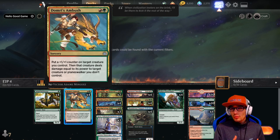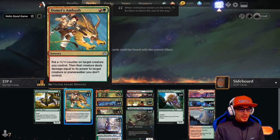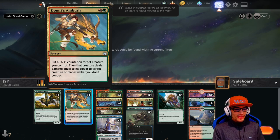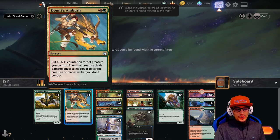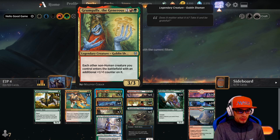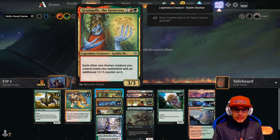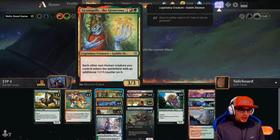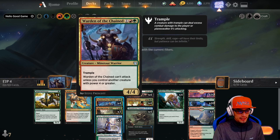We also only have one two-drop, which is unfortunate, but you'll see. It puts a one-one counter on target creature you control, and that creature deals damage equal to its power to target creature or planeswalker you don't control — a little removal for flyers, planeswalkers, and other creatures with really good abilities you absolutely have to get rid of. Brumgully the Generous is a three-three, and each other non-human creature you control enters the battlefield with an additional one-one counter on it. Who doesn't love that?